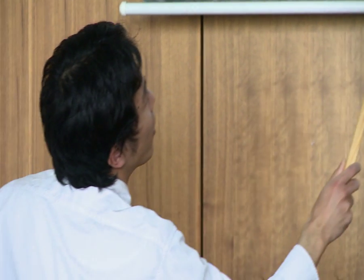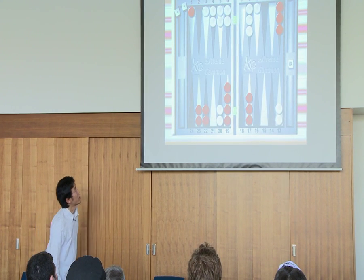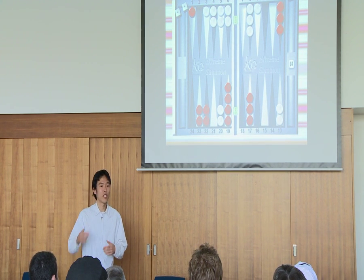White rolls 4-3: hit with the 3, and anchor with the 4. And let's give red a slightly bad roll — say 1-5. Red will enter from the bar with the ace and move from the midpoint to the 5. And we get this resulting position. So what happened? If it is a huge double pass, then it's probably a double pass in the original position. If it is still a take, then it's probably no double take in the original position — because we gave him a good roll and gave ourselves a bad roll.